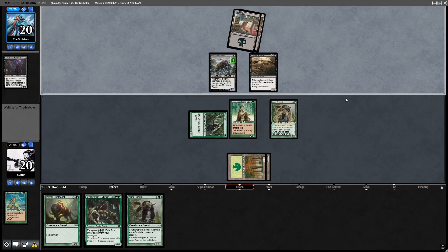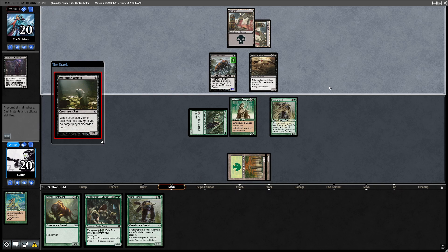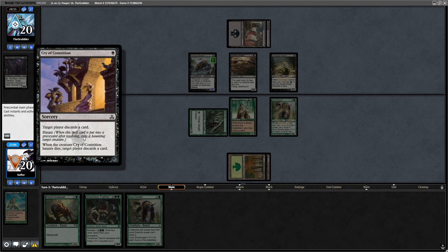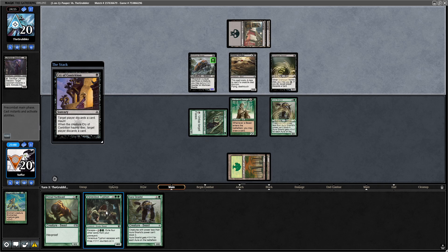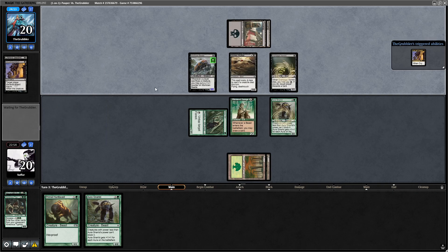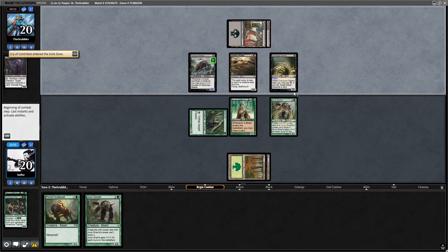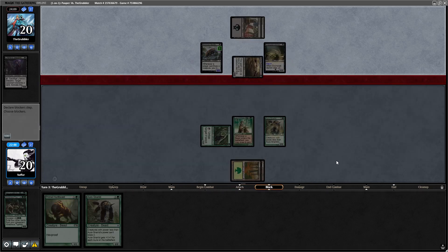I will opt to not throw my Wirewood Savage in there. Even though it would technically trade with either of their creatures, I feel like we can get much more value out of it. Drainpipe Vermin. This is a cool Aristocrats deck, I'm digging it. We're going to discard the Voracious Typhon. Just the Bone Picker gets in — yeah, that makes sense.